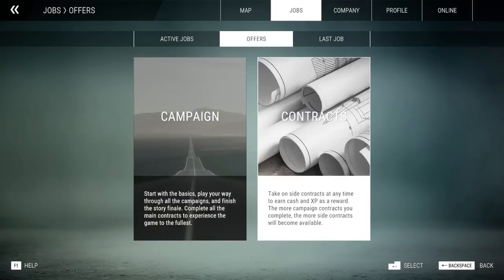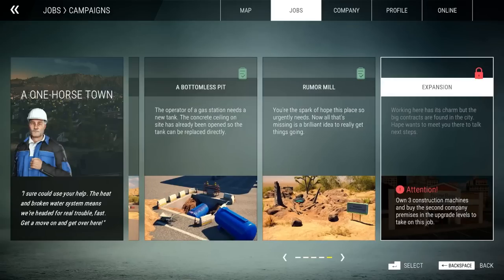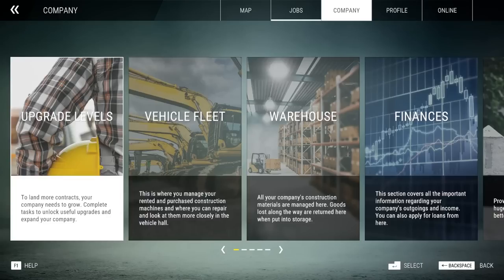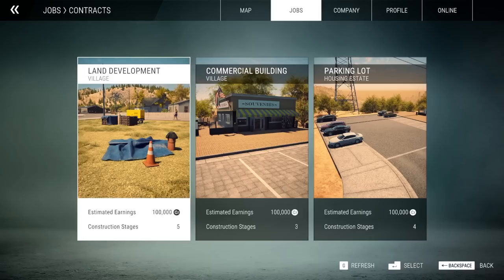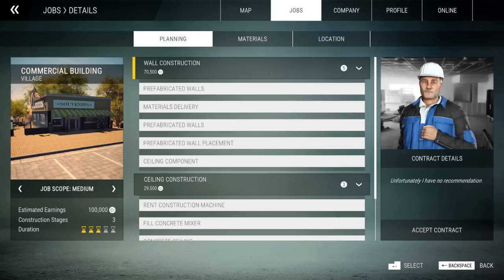You should also take a look at the vehicle fleet and the finances to manage your construction equipment. The most important thing is fulfilling the orders - it's the only way you can make money to keep expanding your business and afford new construction equipment. So get to it. Let's move on to a contract. I can't move on to the campaign until I own three construction machines and buy a second premise.